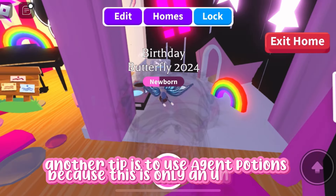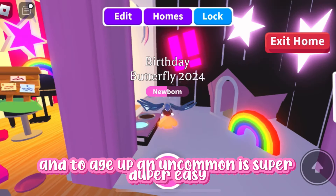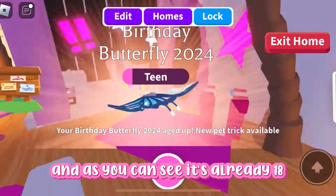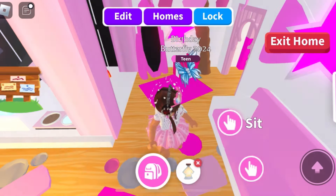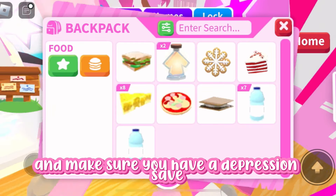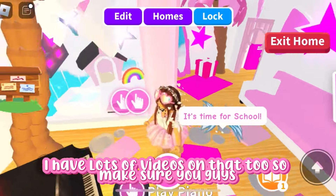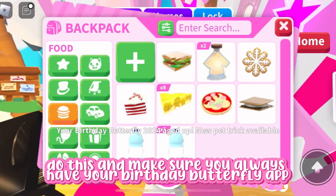Another tip is to use age-up potions, because this is only an uncommon and aging up an uncommon is super duper easy — it only needs a few tasks. As you can see, it's already a teen. Make sure you guys use age-up potions because it really helps you out. If you need a tip on how to save up age potions, I have lots of videos on that too.